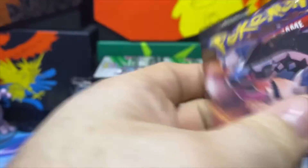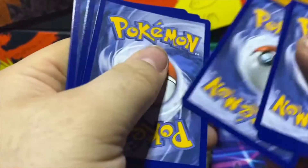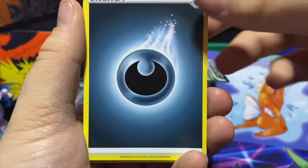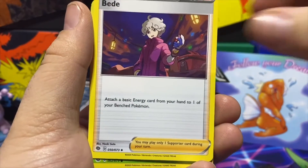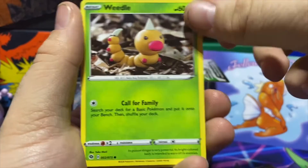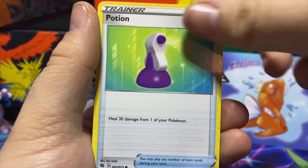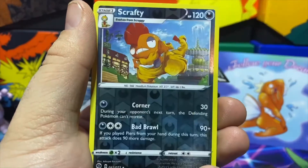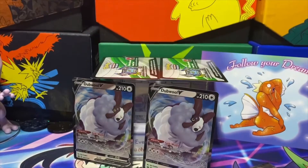Alright, last pack of box one. Code card there. Four from the back: Darkness Energy, Turffield Stadium, Liepard, Beedrill, Weedle, Kakuna, Carvanha, Potion, Vulpix. Reverse is a Scrafty, and our final card is Eldegoss V — a nice little double-up on that from two different boxes.